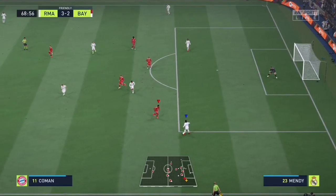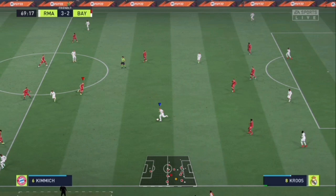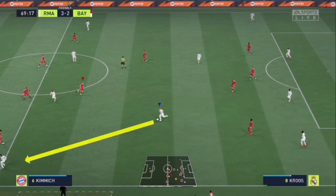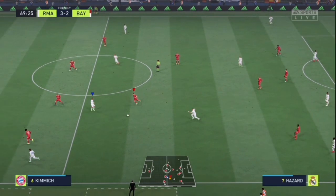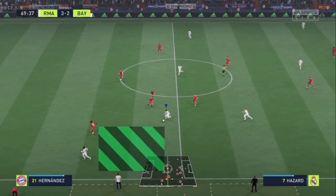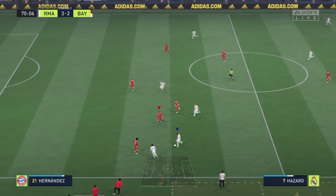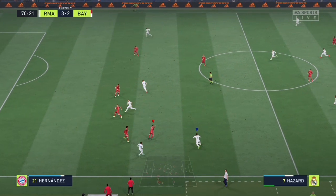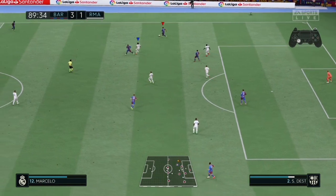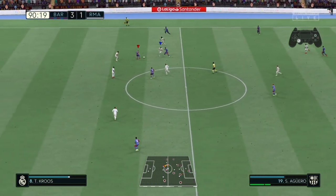Another advanced way to send your players forward is by flicking the left analog toward the player you want to run forward, then tapping L1 on PlayStation or LB on Xbox. The player will run forward; sometimes AI defenders will track his run, creating space in front for you to drive forward. Sending players forward is very crucial — you will see your players flying forward. But be careful: don't send center backs forward, as you will be punished if you lose the ball.